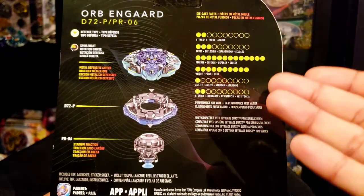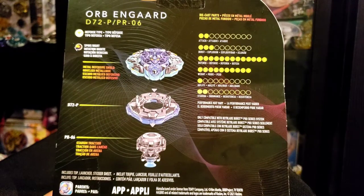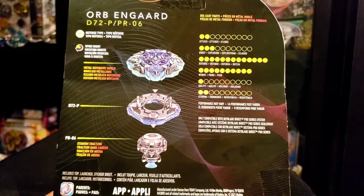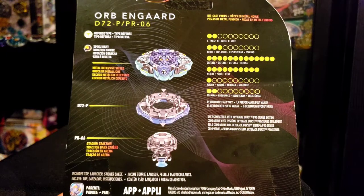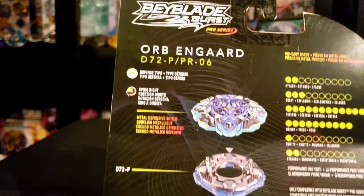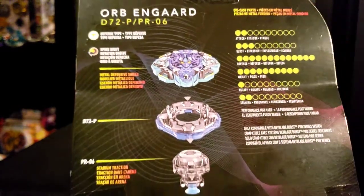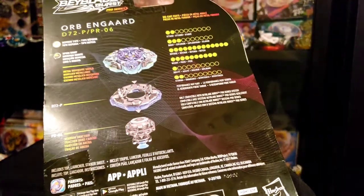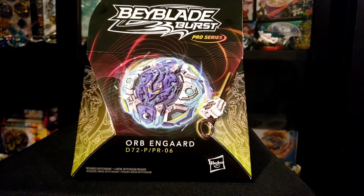You guys can see the stats on the side — attack and burst are high, defense is all the way up, though I'm not sure about the defense part. Weight is kind of there. Agility, not so great. Stamina, also not so great. Well, at least they're being honest — that's not great because Quest isn't a good driver. But it's actually pretty fun to use. Defense type, right spin, has metal on top, and stadium traction right there. It says you can use an app too. I'm super excited to unbox this with you guys.